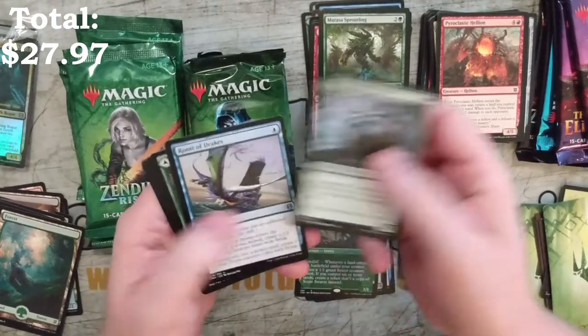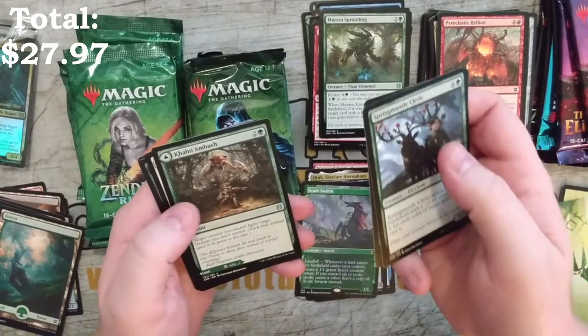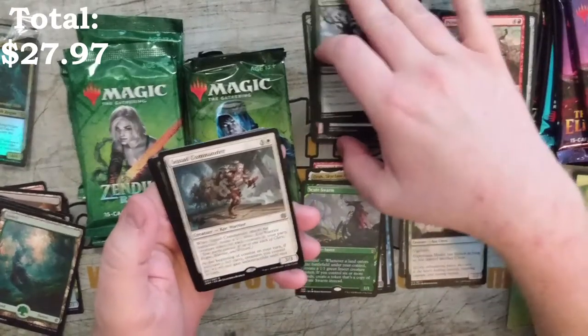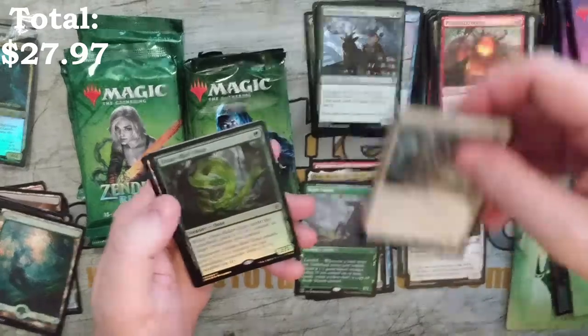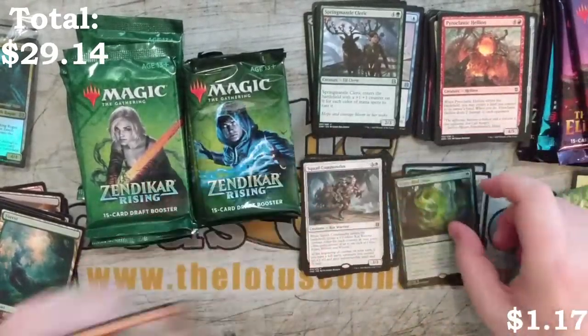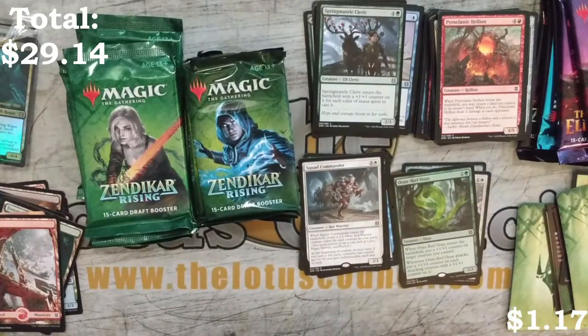We've got a Springen Mantle Cleric, Roost of Drakes, Kalanis Ambush, and a Squad Commander. Not too bad. And an Oran-Rief Ooze foil rare to end out that pre-release pack.